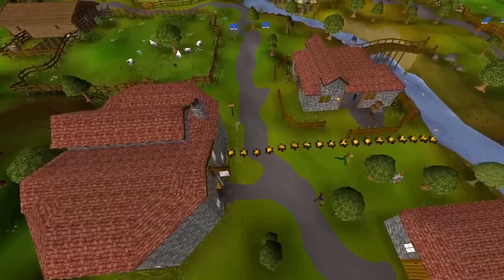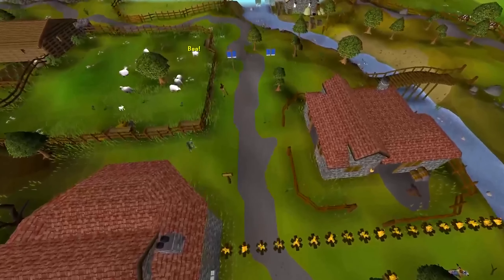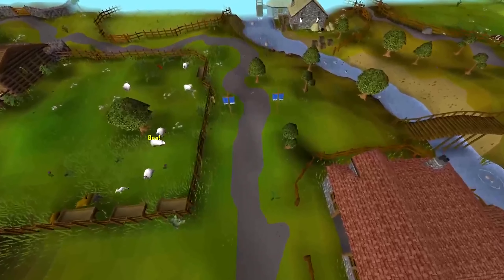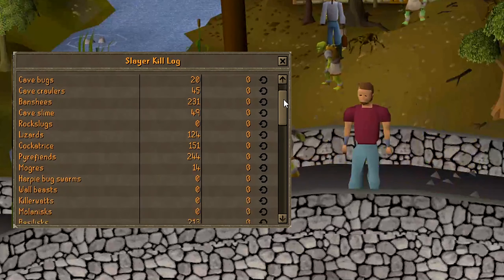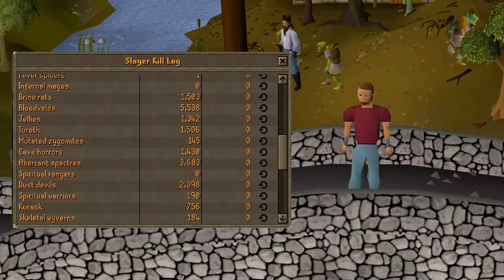Hello, my name is Bent and welcome to my new series. The concept of this series is very simple: my goal is to get a 1000 kill streak on all the slayer monsters in the slayer kill walk. There are only two slayer monsters I won't be killing — the first is the superior creatures and the second is the revenants.